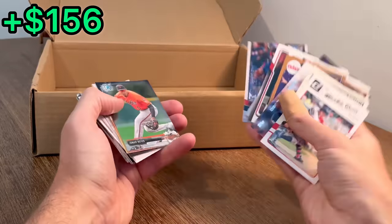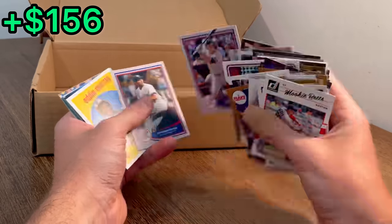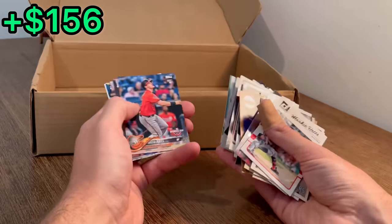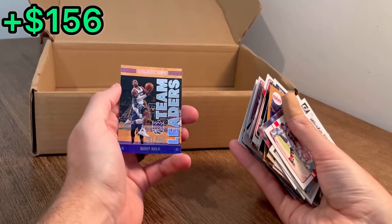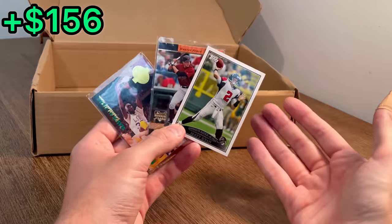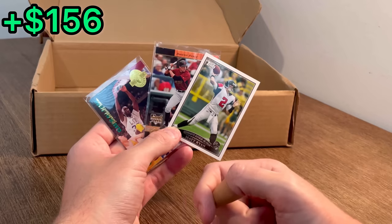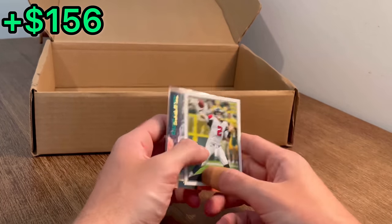Mookie Betts — that's a second year card. Buddy Healed Team Leaders — it's a cool looking card. Let's go ahead and do the next overall giveaway: just pick a number between 0 and 10, and the first three people that correctly guess the number that I have written down will win one of these three cards. Good luck. Let's finish off this unboxing.